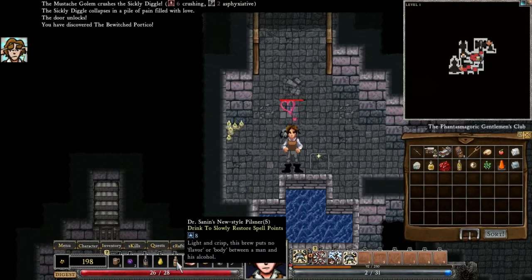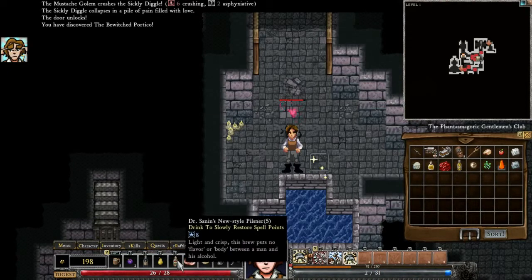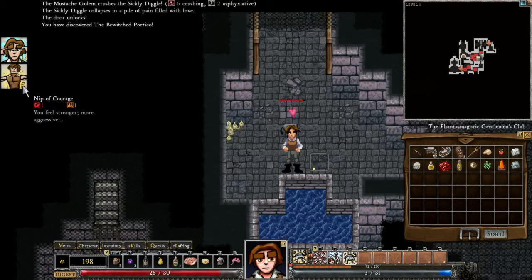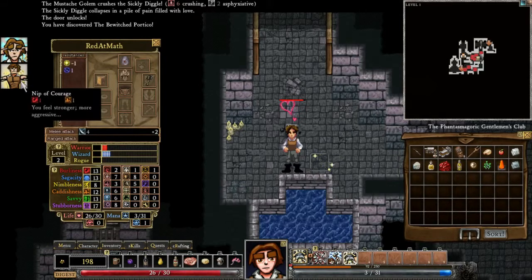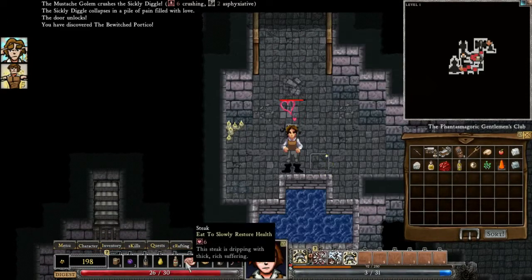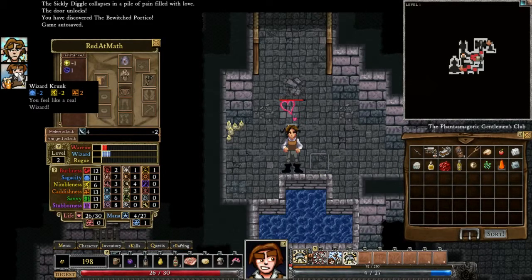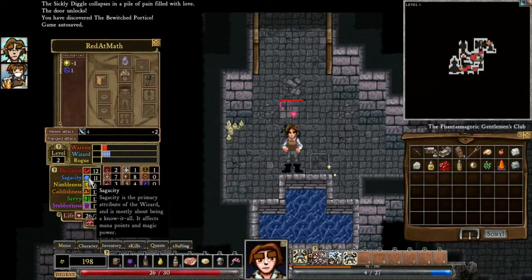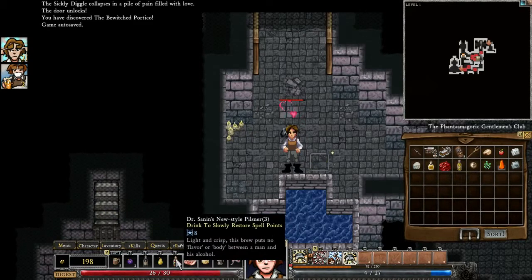We're now fueled by booze. So for seven turns we're gonna regain mana. We take our second drink and we get more fueled by booze, and we also get a nip of courage which gives us some additional burliness, life points, melee power, block chains. Additionally, we gain some cattishness, critical, and counterattack. Then we're gonna have our third drink — it gets rid of that and gives us wizard crunk. You feel like a real wizard, which gives us negative two sagacity, negative two nimbleness, and two cattishness. So mana points and magic power are both being deducted. We pretty much have a two drink limit — that's what we're figuring out here.